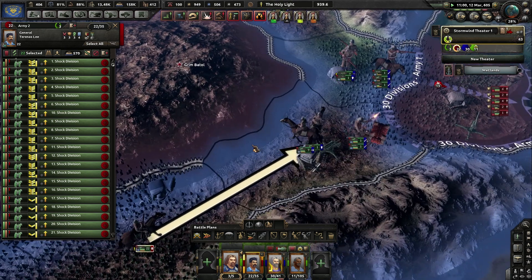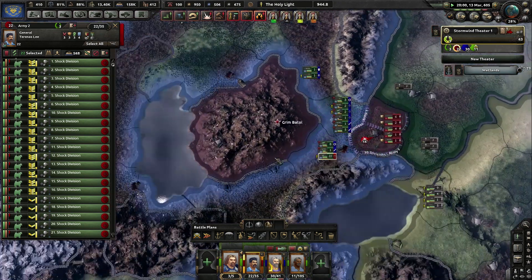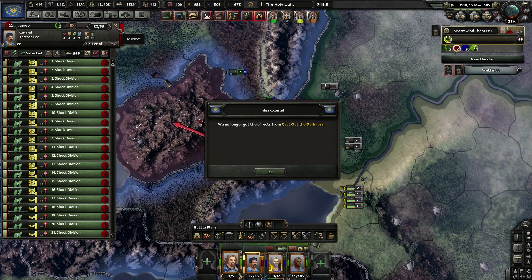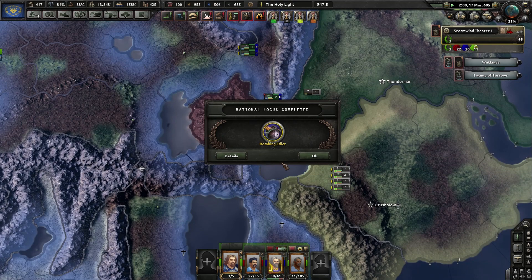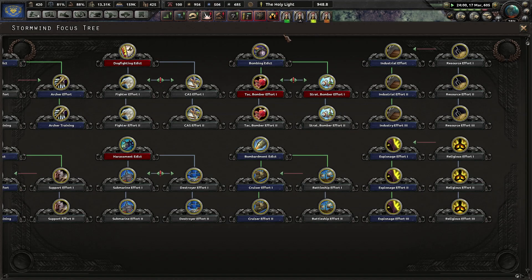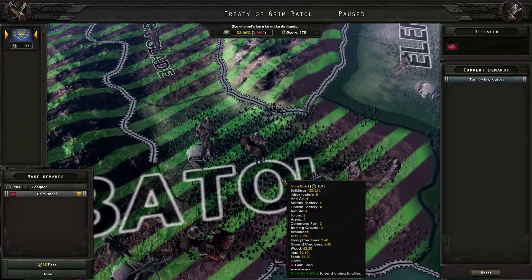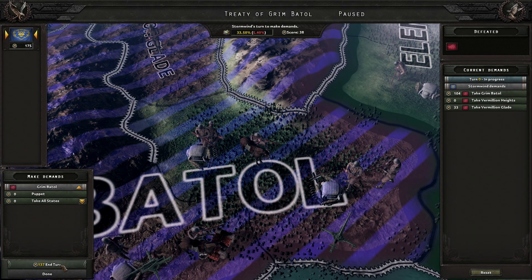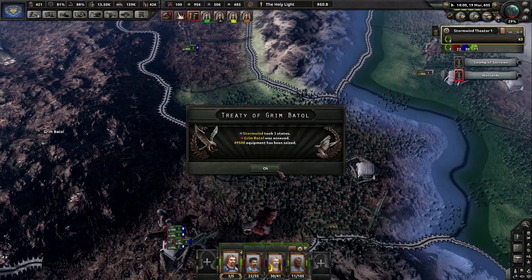Oh, you can't move in there. Now you go. We no longer get the effect, but that's okay — I can live with that. Bombing Edict is done. Yeah, sure — Strategic Bomber stuff. There we go. Take all states.